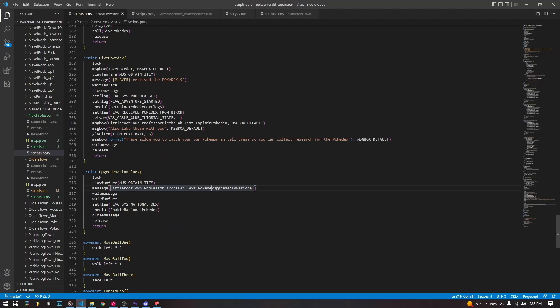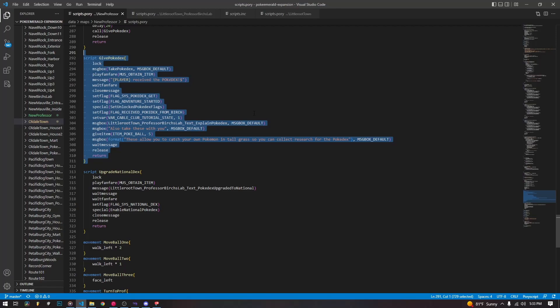Now, actually editing the Pokedex entries themselves — that's not what this video is for. We have talked a bit about the Pokedex files; most of them are called 'pokedex' so you can search for them. It's not necessarily hard, but you have to reorder a lot of constants throughout the game files. Obviously if you're adding fakemon, taking out Pokemon, and want to reorder the Pokedex, you'll eventually want to do it, and I'll try to cover it eventually.